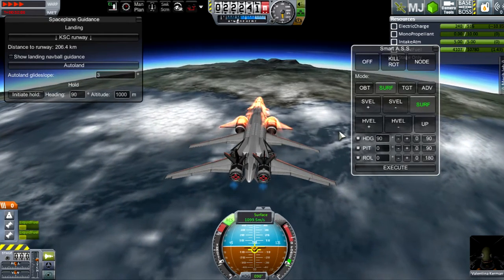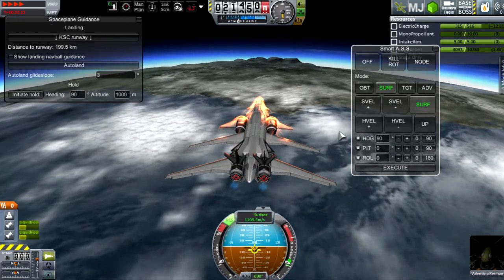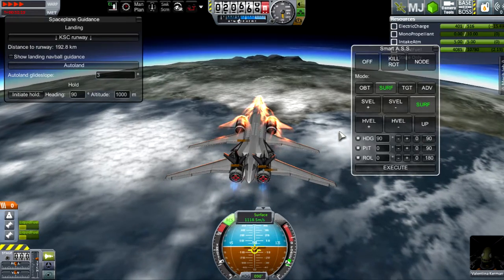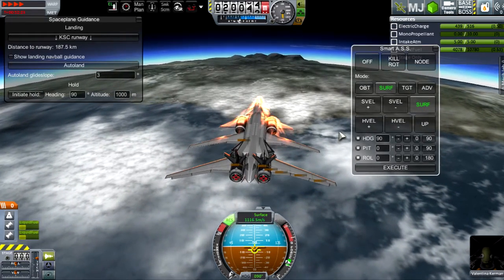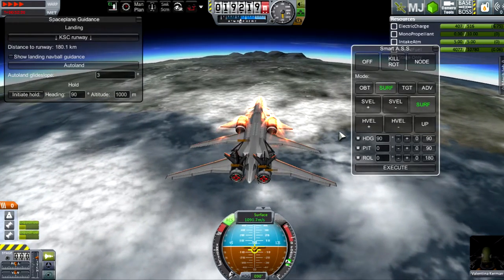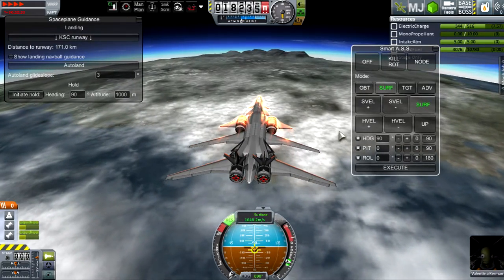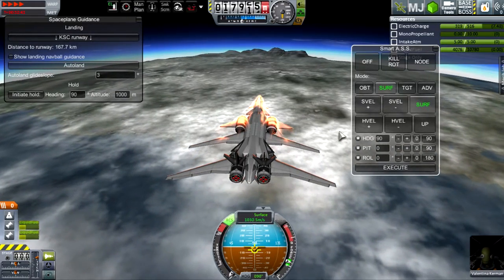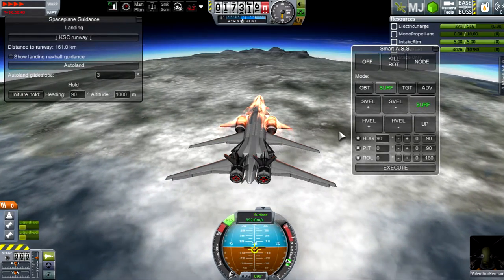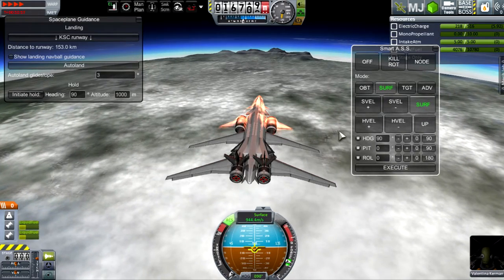So we have spent approximately 7000 units of liquid fuel so far. Now I'm slowing down and climbing down to reach the runway, otherwise I might overshoot as I normally do. I've added several air brakes, and I'm going to keep the engines always running upon landing but with the air brakes on so we don't exceed our landing speed — we're not going to land at hypersonic velocity.